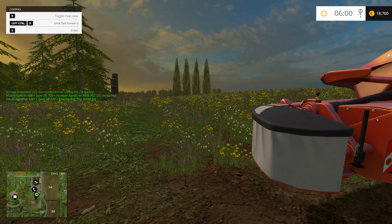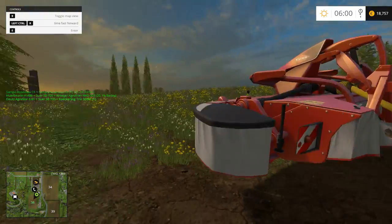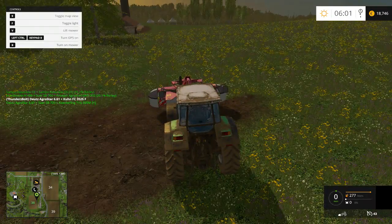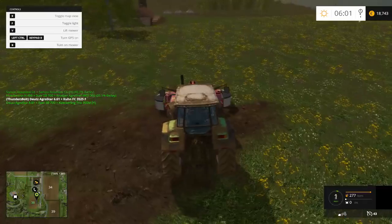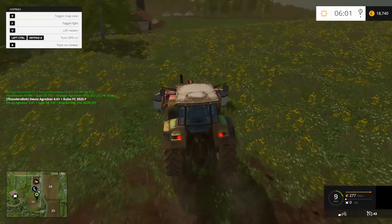What's up everybody, Thunderbolt here and welcome back to Farming Simulator 2015. The sun has come back up so we're gonna jump back in and start working on getting this field cut so we can turn the grass into silage.